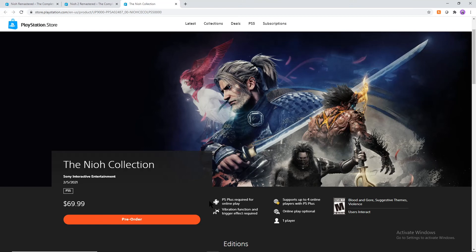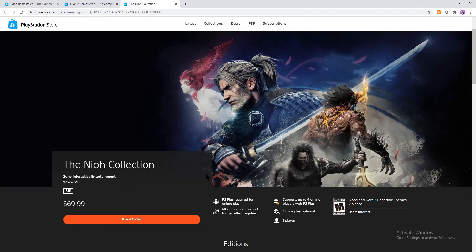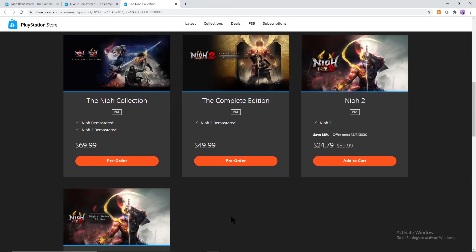If you want the most definitive version of the Neo sort of duality, this is the definite route. It is $70, but you're getting two games, which isn't bad. Each one is technically worth $50, so you are saving an extra $30 worth of value. If you consider that both of them together would be $100 if you bought them separately, this is an extra $30 value that you technically get buying it this way.